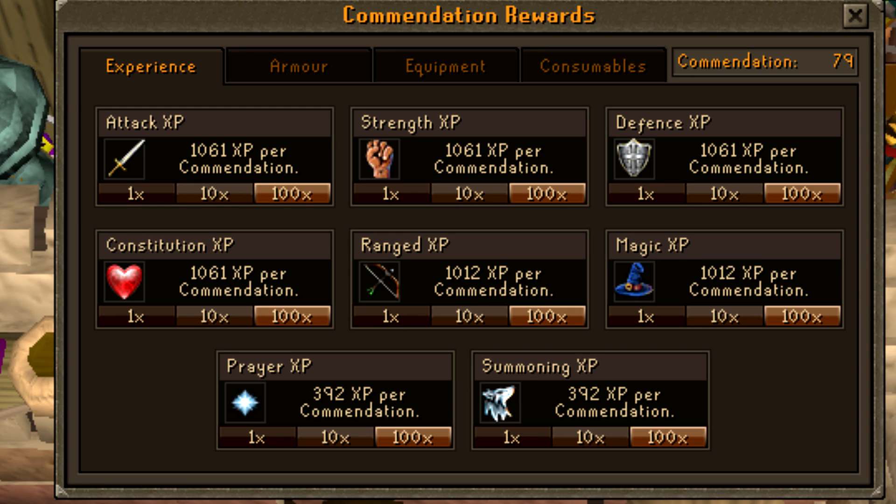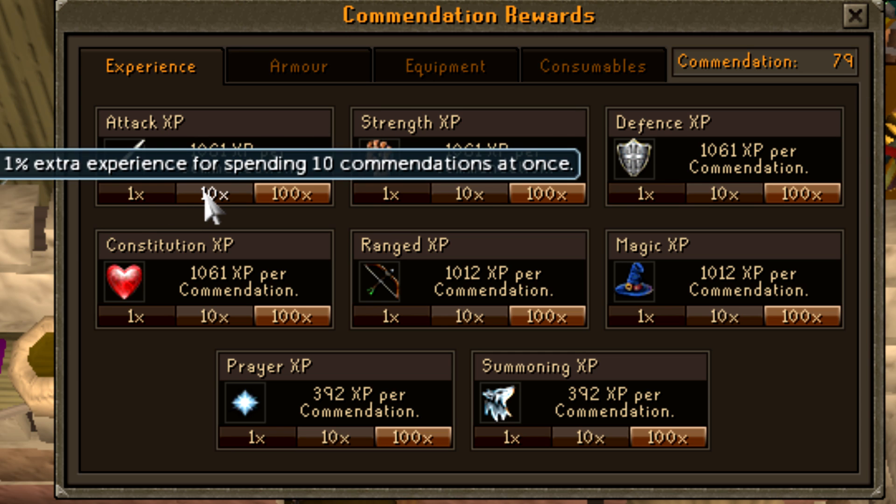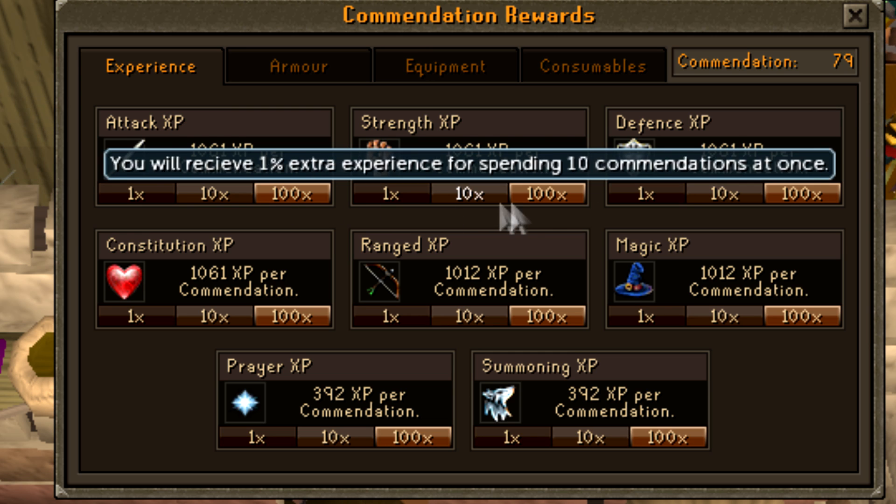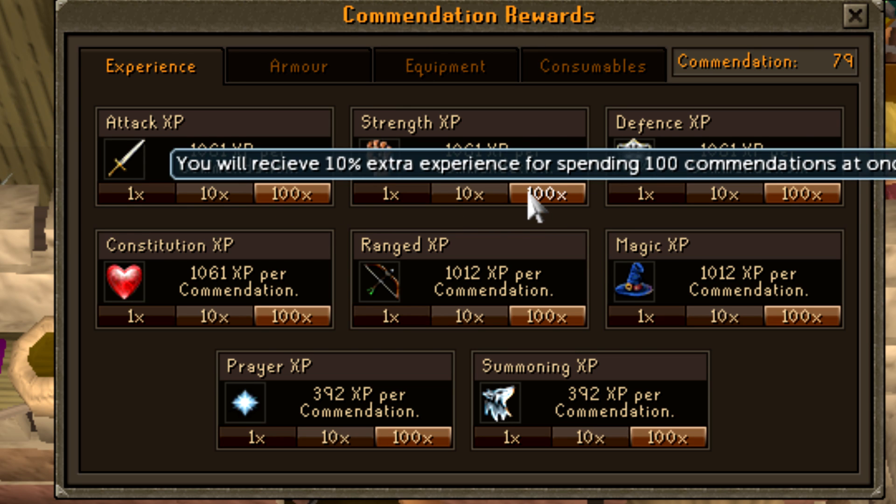The rewards were also changed a little bit, so now you can get about double the XP from the commendations that you got before. At level 99, you can get about 1k XP for one commendation point.